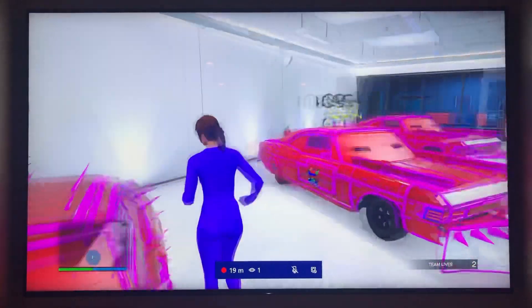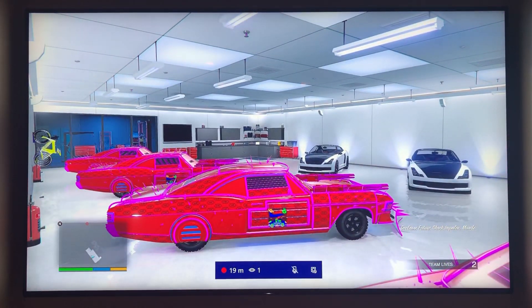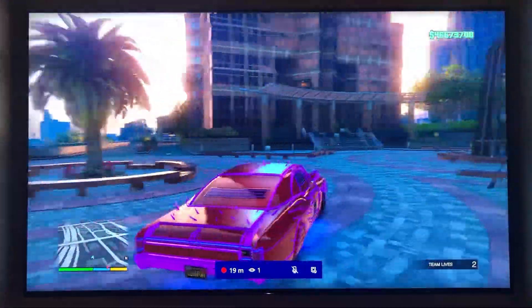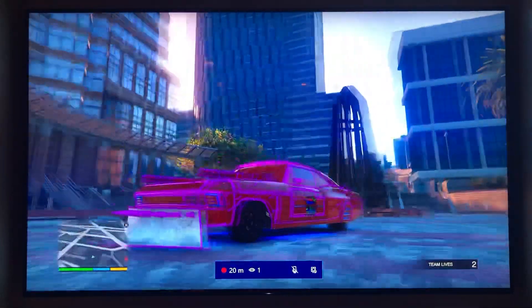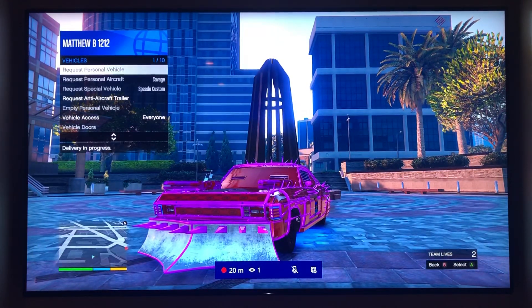The other vehicle will normally not reappear, but it may sometimes — it did it to me earlier. Once you come outside with the vehicle you're trying to duplicate, you're going to go to your Interaction Menu, click on Vehicles, and click Request Personal Vehicle.